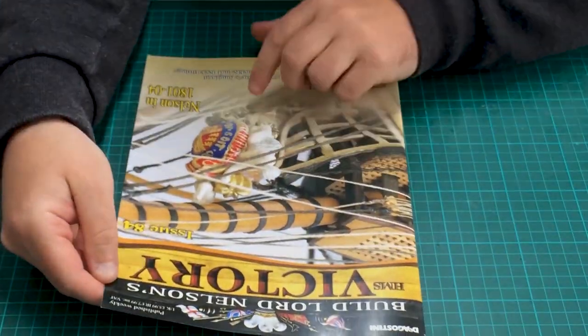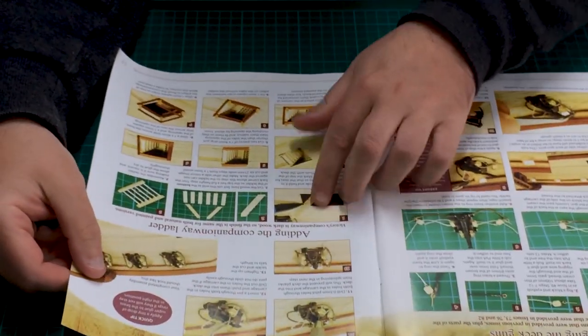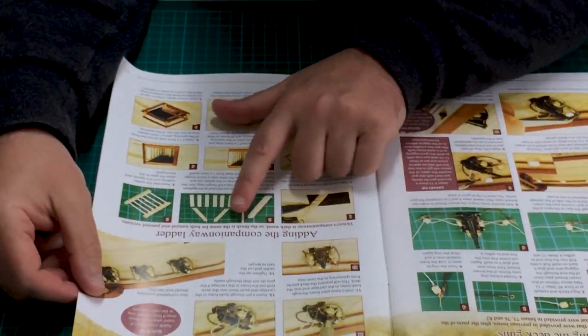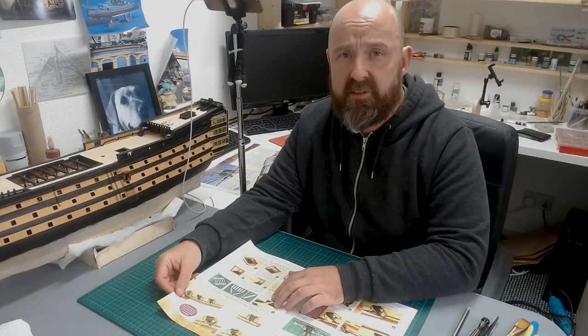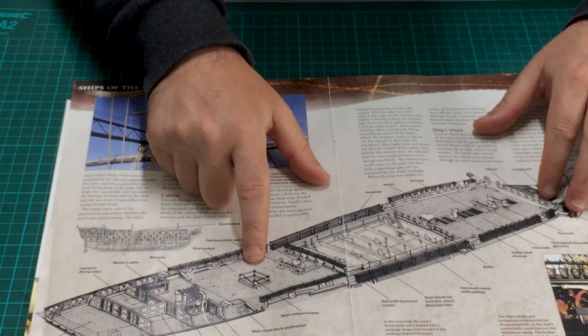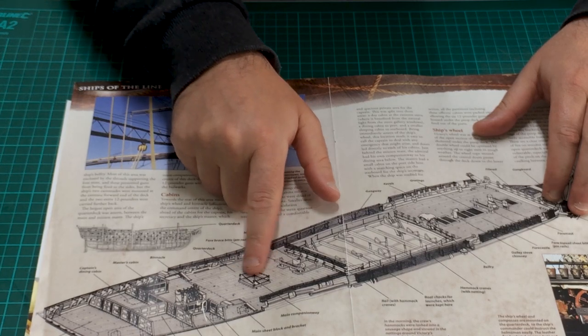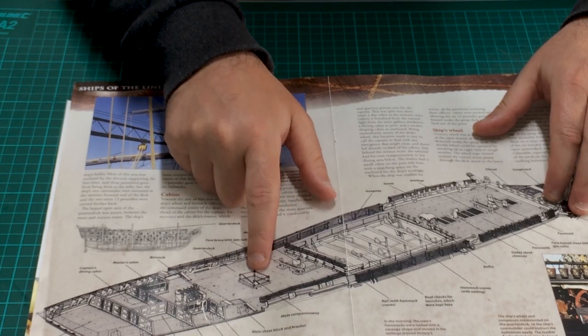We're pretty much working from Issue 84 today, and this is where we get the little section for the companionway ladder. It looks okay and I'm going to slightly change it but not by much. I've also got this other diagram that I've been working through over the last year or so which shows a full section companionway, and that's the way I'm building it.